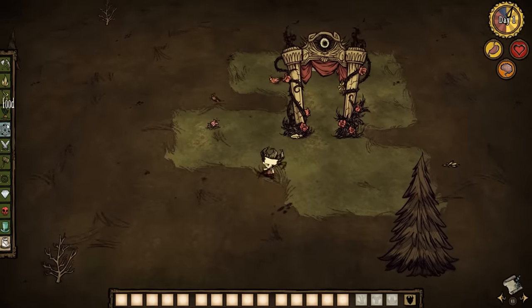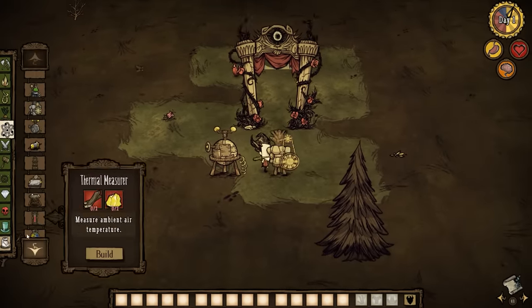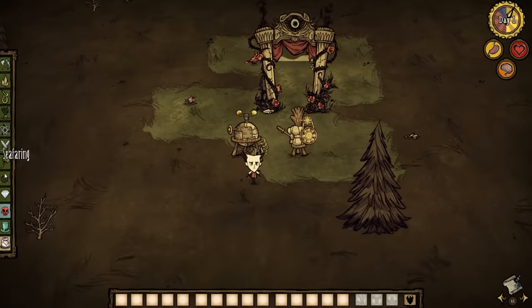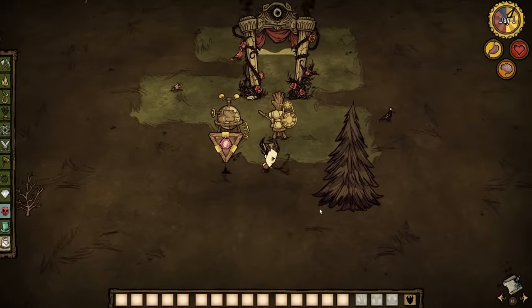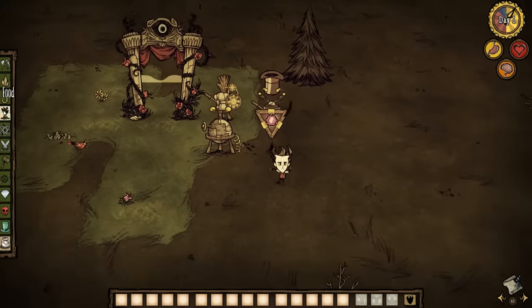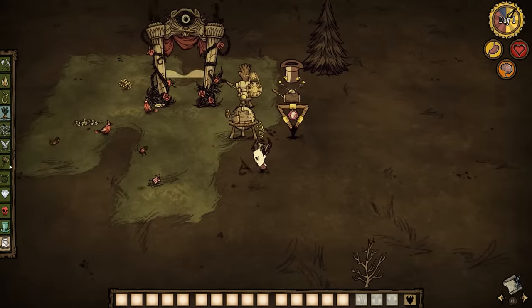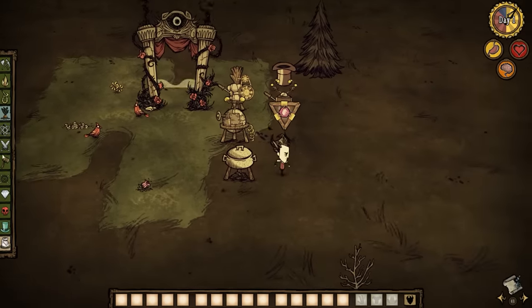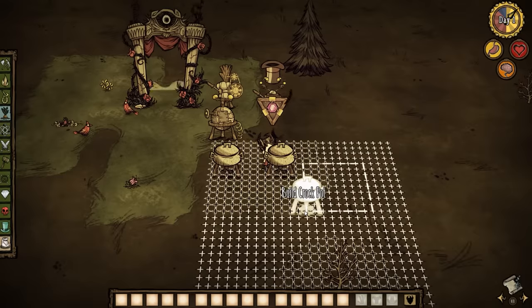Number five: building a base as soon as possible. The issue with a base is that it ties you down. If you build it too early, as most noobs do, you'll barely get to explore anything, and the base will be in a poor location. You may not know the pig king is on the opposite corner of the map, or that there are two great wormholes next to each other somewhere. Overall, it really slows you down.